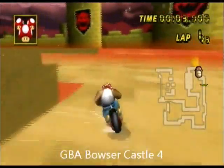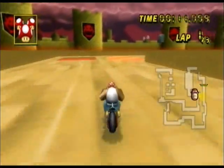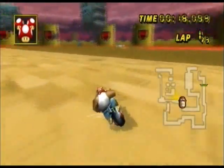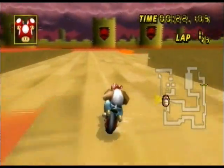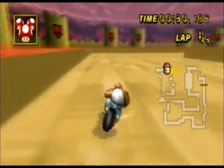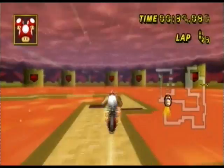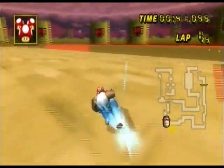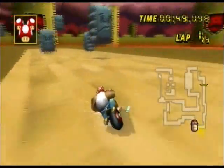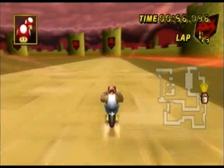Number 11 is GBA Bowser Castle 4. The walls aren't as impressive as they are on Bowser Castle 1, but everything else about it is great. It looks just like the original, except it's missing the little fire snails toward the end. It's very difficult to get in between the thwomp and the wall when it's down, but I managed to get past it. These ramps are low-trickable, just like in Bowser Castle 1 and 3, though a little more difficult because the ramps look way bigger. This track is rather long with no major shortcuts, unlike Bowser Castle 3.